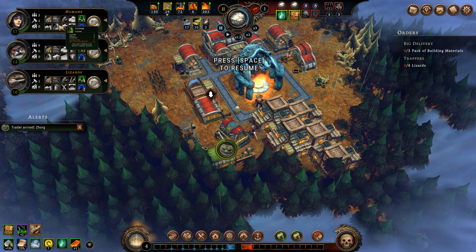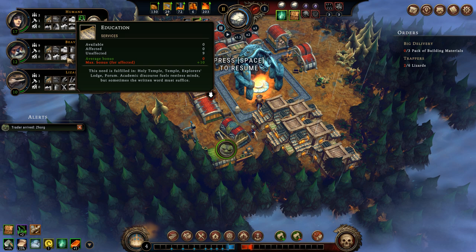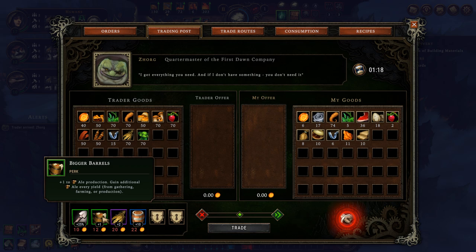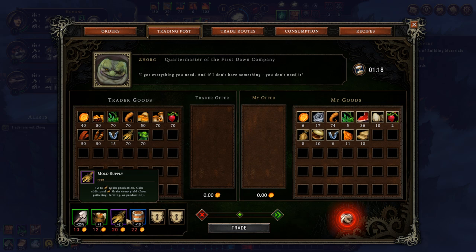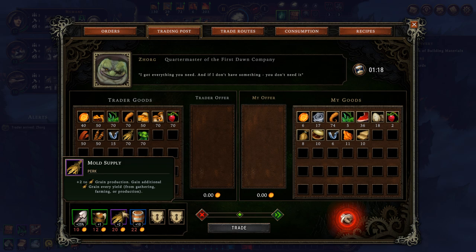Looking at my villagers, the humans like leisure — drinking ale at a tavern or monastery. Beavers have the same thing. Ale is made in a brewery, so if I went for ale production here, I would get one more ale every time I produce any — great if I could buy this upgrade. Also, since I'm going to be producing ale, I want to produce grain, making this perk great too. And to produce grain you have to plant crops, making that perk awesome. So I have three perks I could purchase here, but I have six ember and would need 12 for the ale perk, 10 for the shovel, and 20 for the mold supply.